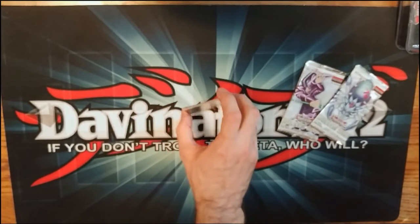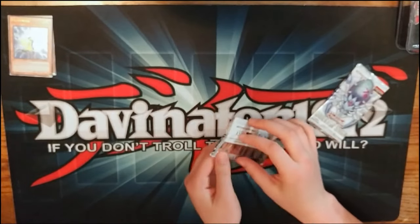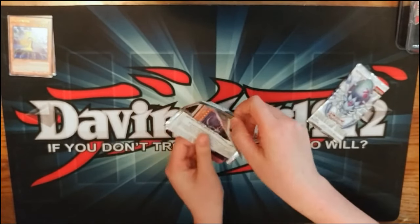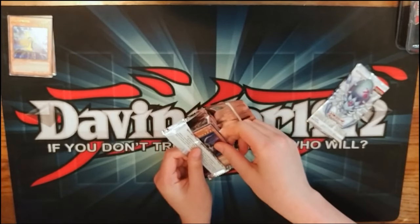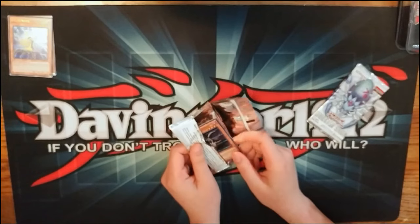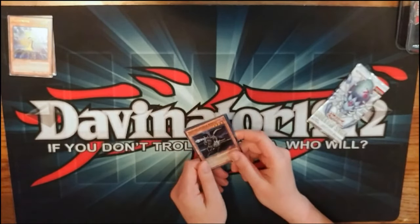Caitlyn opens one and pulls Dark Magician. Note for viewers: the camera is actually going to be flipped over in post, so if it looks weird, that's why.